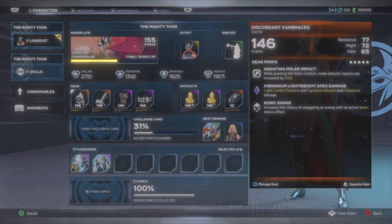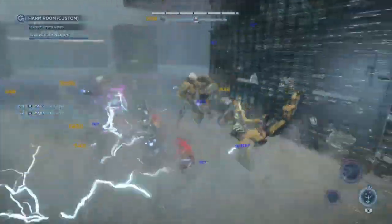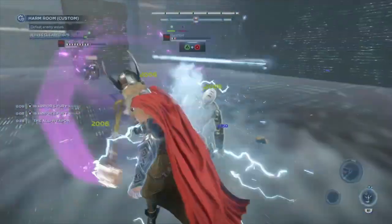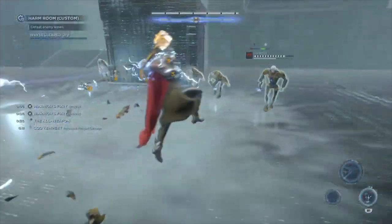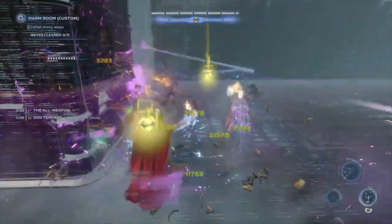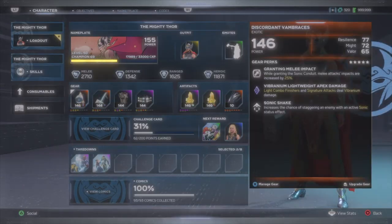For slot one we have Discordant Van Braces — the important perk is that signature attacks deal vibranium damage. The hammer spin is one of the strongest attacks in the game, and since vibranium is a positive status effect it pairs perfectly with the shock damage from the ultimate and the cryo from God Blast, since they're both negative. Combining positive and negative status effects creates the battery effect, which gives a big boost to overall damage. Vibranium by itself also increases the damage you deal to enemies even further — it's likely the best status effect in the entire game. All Discordant gear can be found by playing the Raid or the Corrupted Vibranium event.